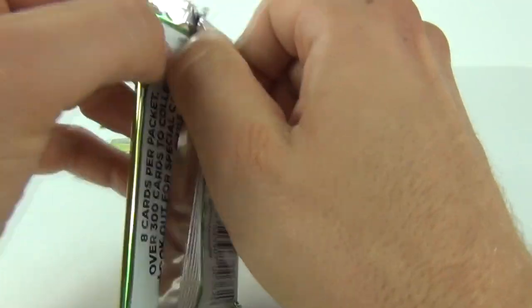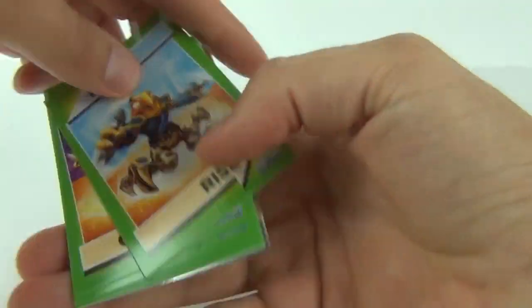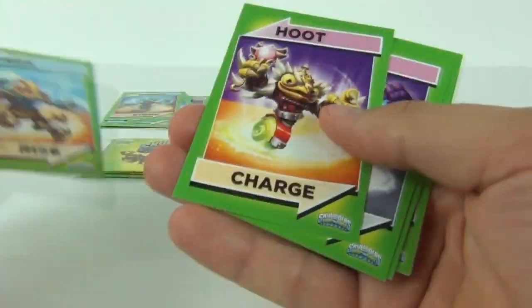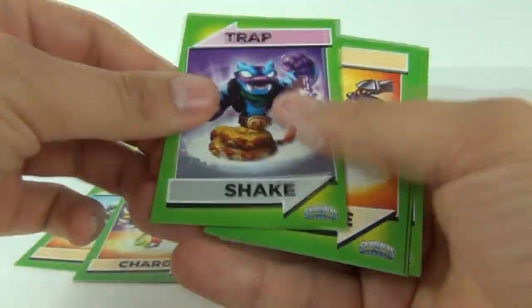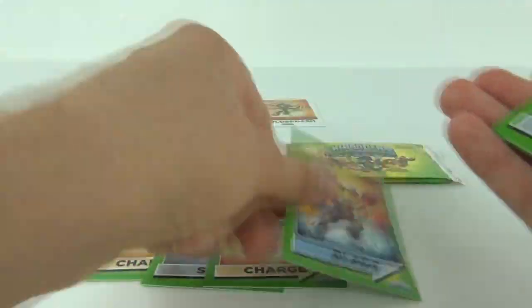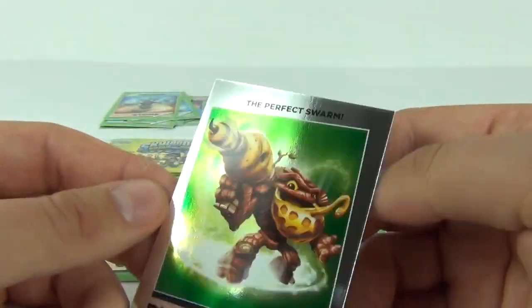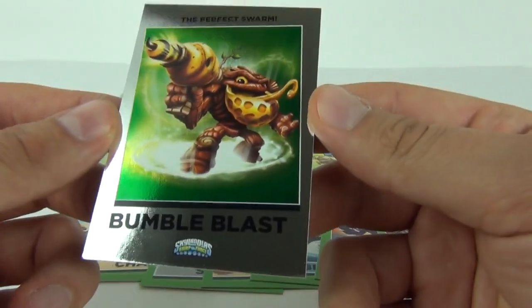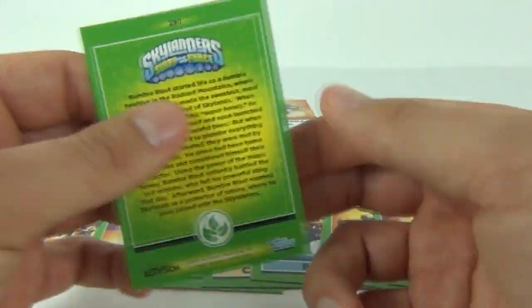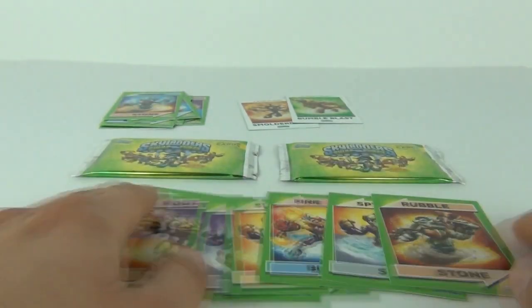Let's delve straight into another pack and we get Free Rise, Hoot Charge, Trapper Shake, Spy Charge, Fire Blade, Spy Shift, and we get Rubble Stone. Our Mirror Foil is the Perfect Swarm Bumble Blast — card number 290 with a description of Bumble Blast on the back.